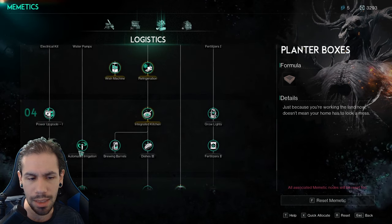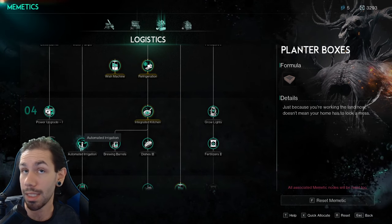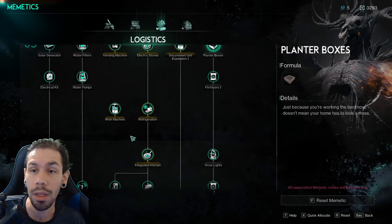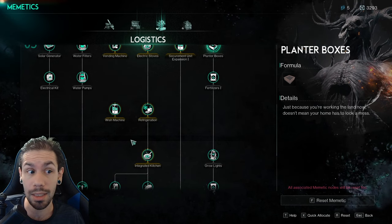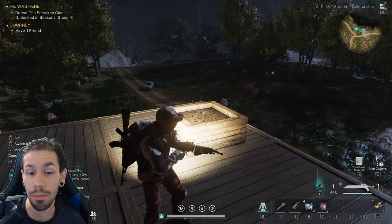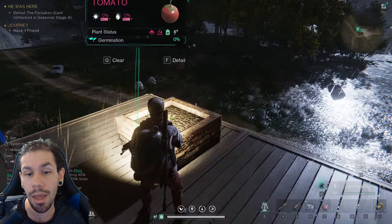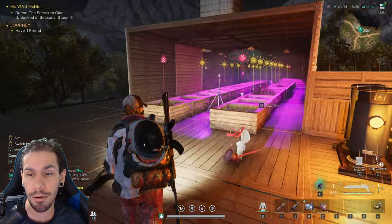You're going to want water filters, water pumps, grow lights, and an automated irrigation system. Those aren't technically needs, but they will increase efficiency and quality of life an insane amount. At a bare minimum, all you need is the planter box or the loamy soil.